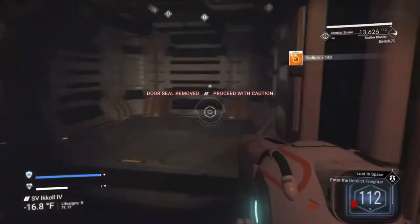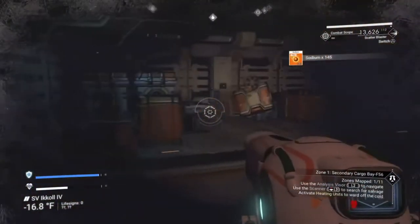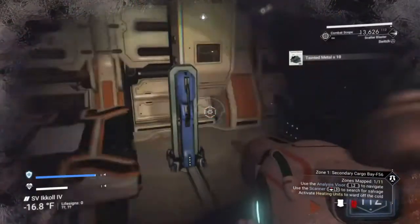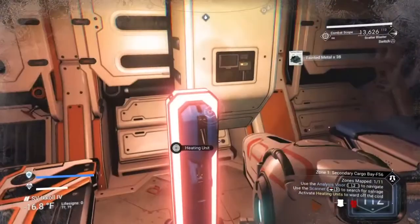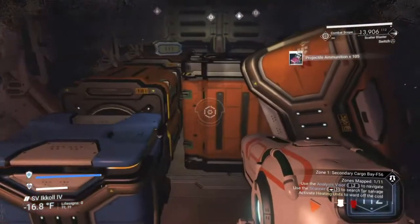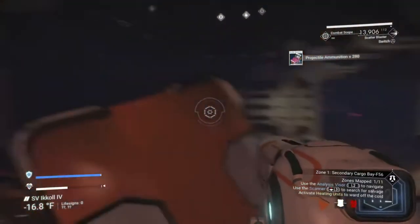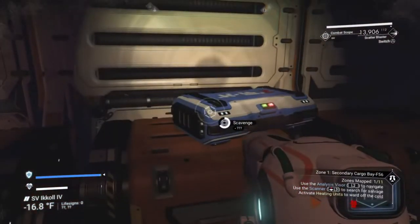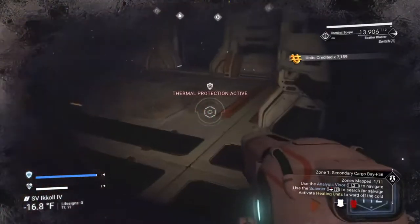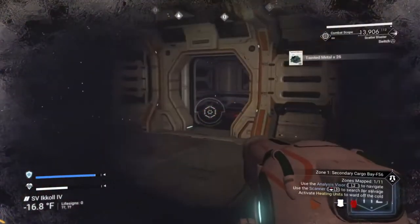What you're looking for in here is anything blue, like this case. Turn on any heaters you see to stay warm. Run around looking for anything blue to loot — you'll get nanites, units, tainted metal, ammunition, other goodies to craft with, and lots of things to sell.